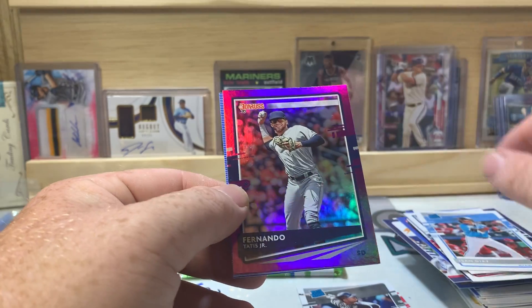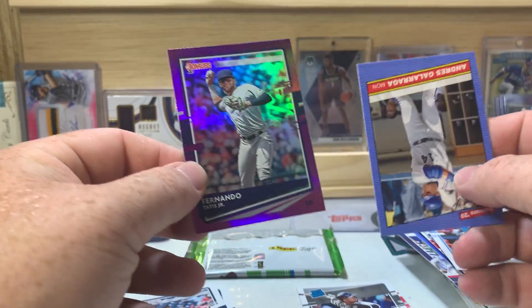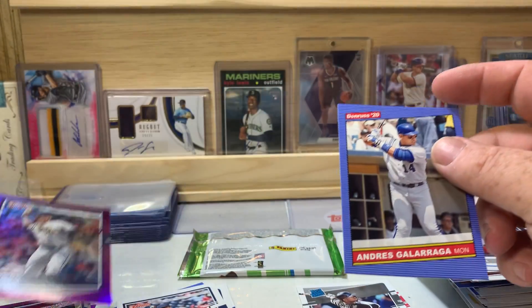Eric Hosmer, Max Scherzer, Trey Mancini, another Ronald Acuña Jr., another Polar Bear — this one's the base — Isan Diaz, Fernando Tatis Jr. purple, and Andres Galarraga.